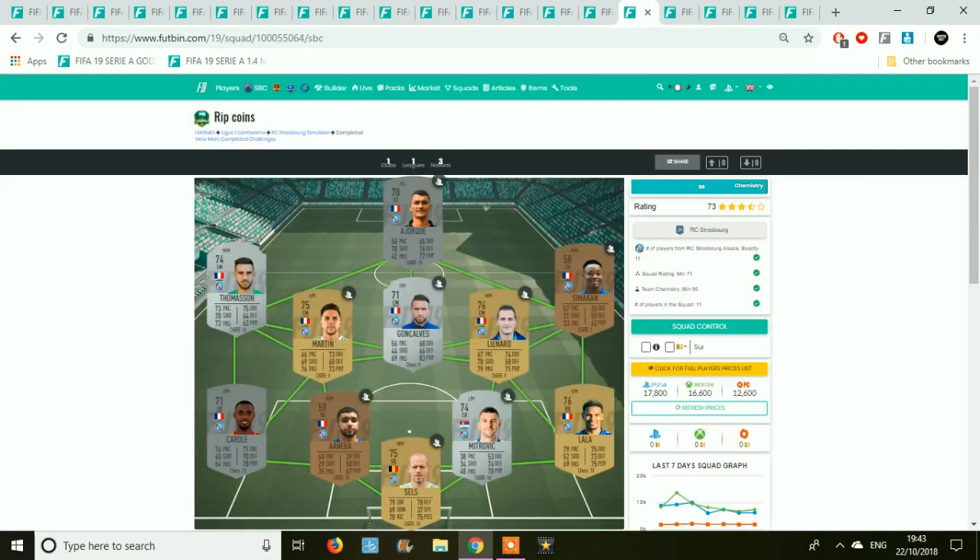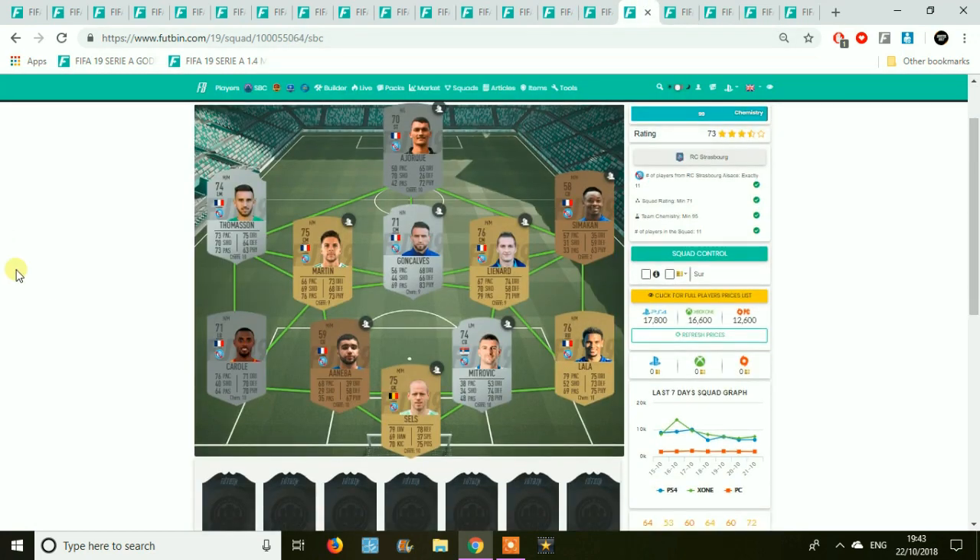Next we have Strasbourg. This one is going to be fairly expensive because not only are they silvers, but they're rare silvers — even more in demand and lower in supply. It's 7k for that left mid, along with 2k for the centre mid, and the centre back and left back are setting you back more as well. Be careful about this left side for Strasbourg.